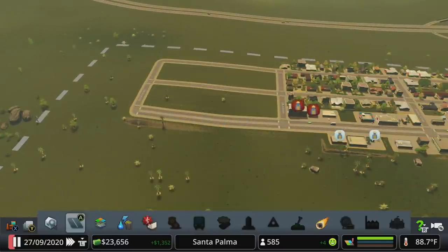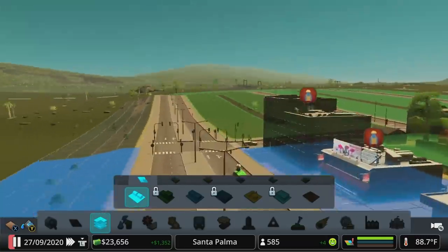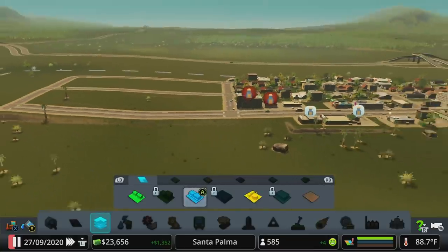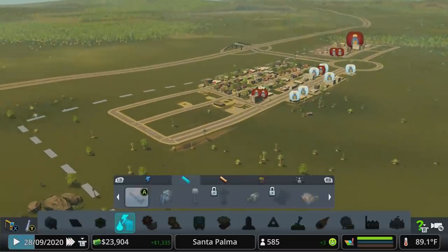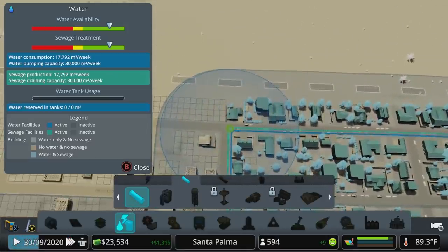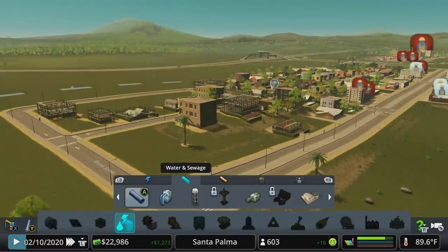Let's give ourselves a couple of quick blocks and zone them as residential. I'll use the fill tool for speed, mix in a little commercial across the street, then hit play on three-times speed so people start moving in. Don't forget to run water pipes to the new houses. If you already have a nice grid with proper separation, you can just extend it to cover new areas of the map — that tight grid is really useful when it comes to water pipes.